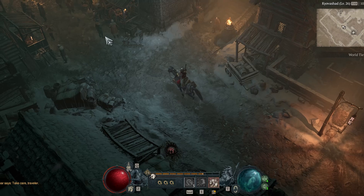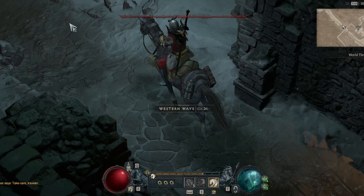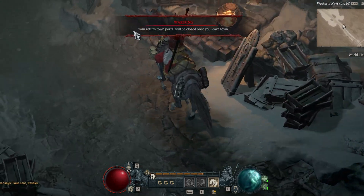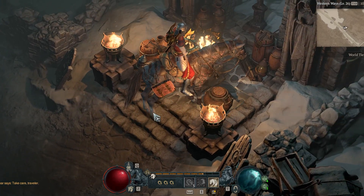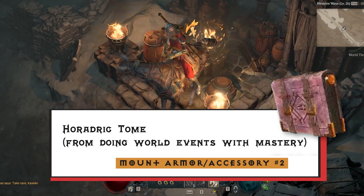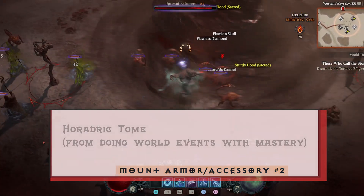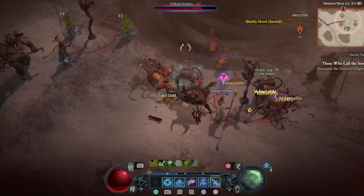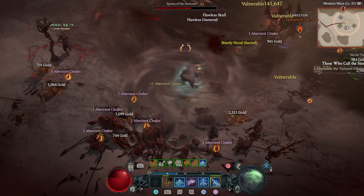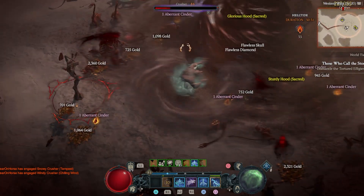The next cosmetic is one that will potentially show up if you just play the game long enough and progress your character, but you can certainly target this content to earn it faster. I'm talking about the Horatric Tome, which requires you to complete 300 world events — and this doesn't necessarily have to be in the open world; it can be in a dungeon, nightmare dungeon, or helltide. You have to complete 300 world events, and complete them with mastery.